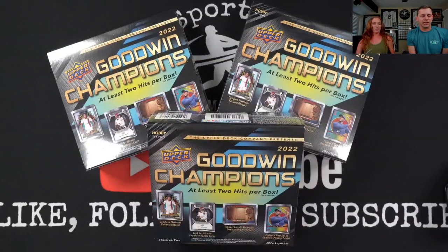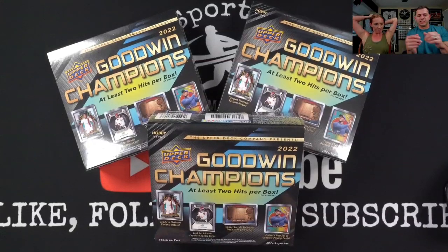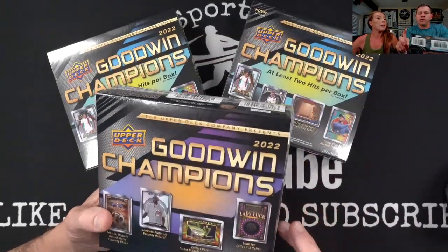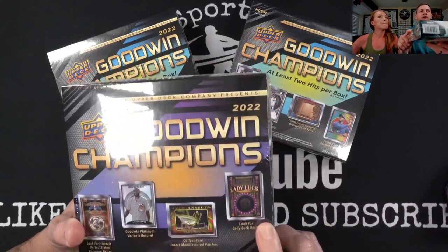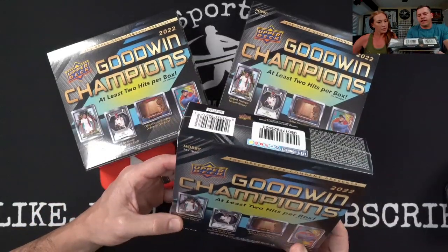So this has a lot of stuff in it. I do have the Cardboard Connection pulled up right now. There is a ton of stuff. If you've never done Goodwin Champions before, I definitely recommend going over to Cardboard Connection and checking out the checklist and all the different kinds of sets. One thing I am really looking forward to — I hope I pull these Lady Luck relics, which are from casinos that are no longer around in Vegas.